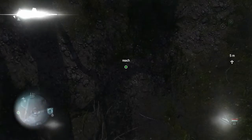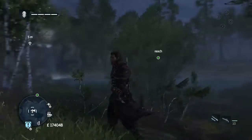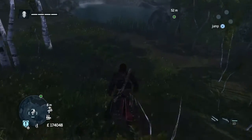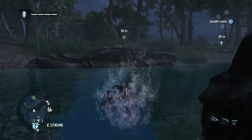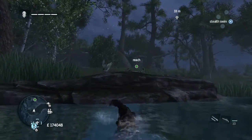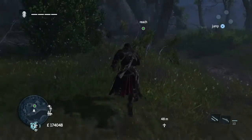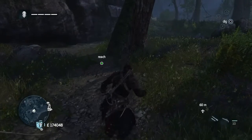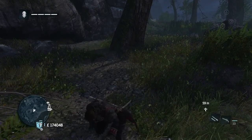Then we're going to go and get a Templar Cross. When we find the rock, annoyingly, it's further back — this one is not right by the rock, we have to cross the water again, which you probably would have crossed on your way there. We climb up, run to the area where it says dig, and then you can dig. That's another Templar Cross done.